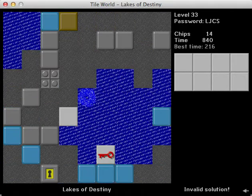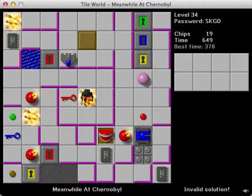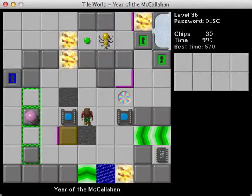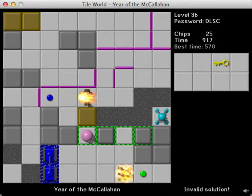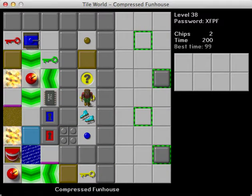Lakes of Destiny — I don't really know what's up with this, but maybe it has to do with that upper left section. Meanwhile at Chernobyl — I didn't even last a second on this one. Year of the McCallion — I really don't know what the problem with this level was either. So yeah, some things changed here that prevent my solutions from being possible.